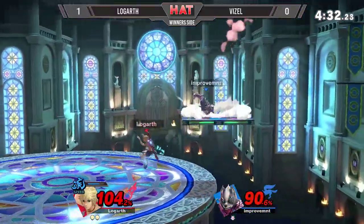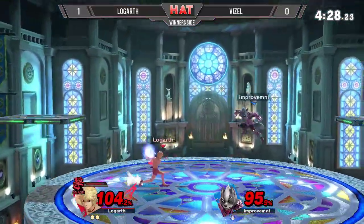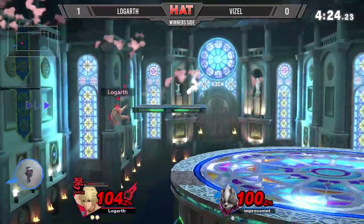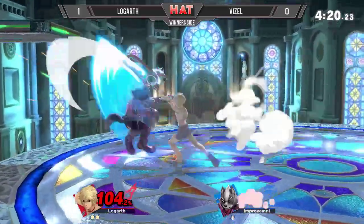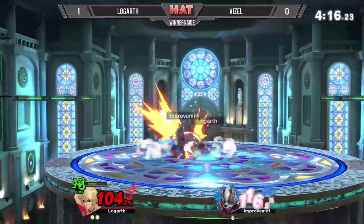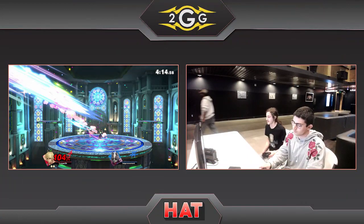Looks like I'm joined by another commentator here. Why is this so flimsy? Why is Logarth not that flimsy? This is a situation where you need to be careful how you recover and how you commit. Don't commit with that forward tilt, because that's the problem — it's like when you think you're safe, Shulk never lets you feel safe. And that center stage forward smash, that's going to be a 2-0 from Logarth — a double two-stock.